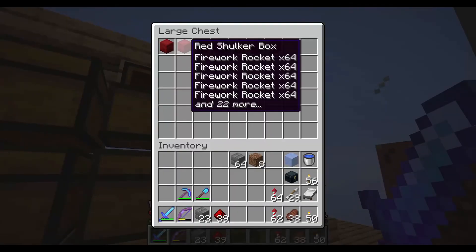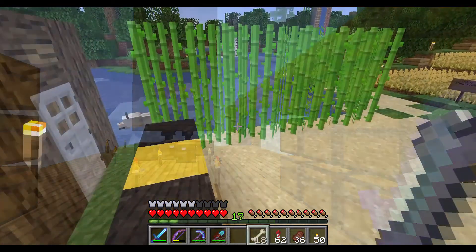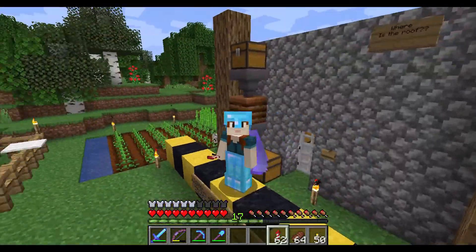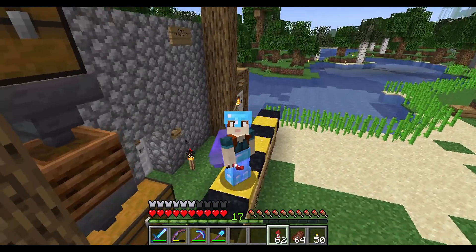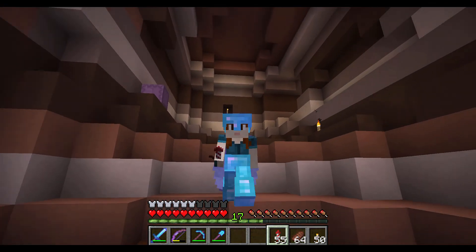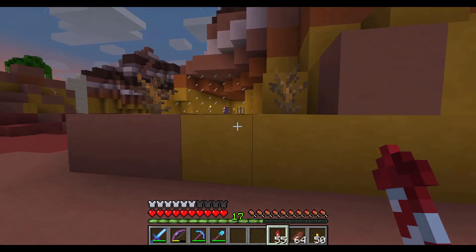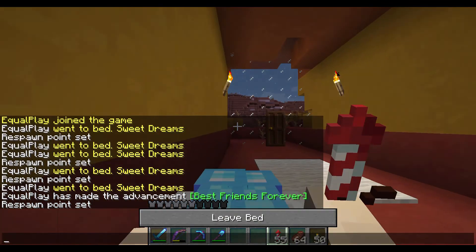There are loads and loads of red shulker boxes full to the brim of rockets, which I'm going to be selling for maybe a diamond block each. I found a doggy! Oh, come be my friend — yay, I've got a doggy friend! Now I'm going to create some storage over at my base. I need somewhere to put all this stuff, so I'm going to dig out this bit of cavern and put all my storage in it.